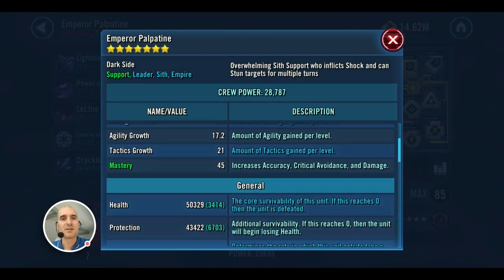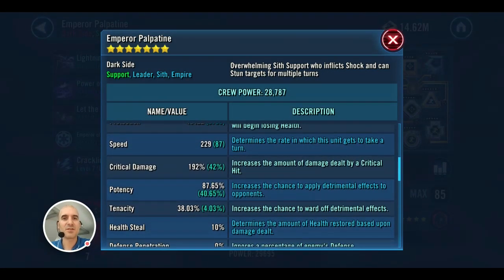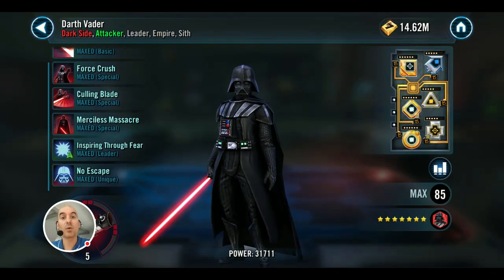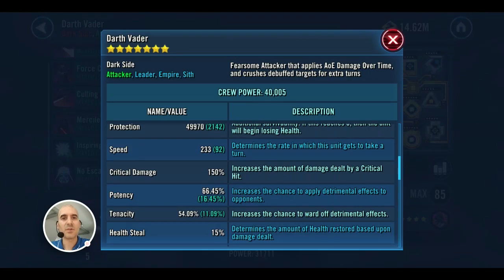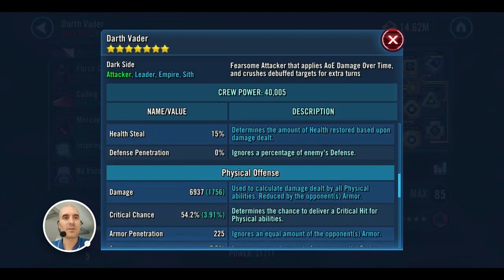We've got a Relic 7 Palpatine with some speed, some damage, and potency on him. Then there's a Relic 5 Darth Vader with all his Zetas. He's modded for offense and potency, with good speed and a very nice offense boost.